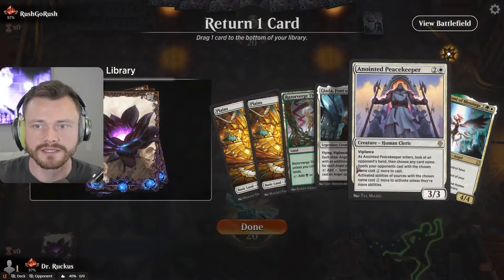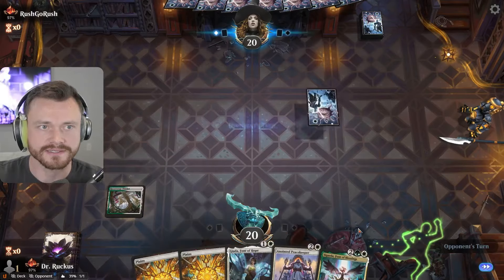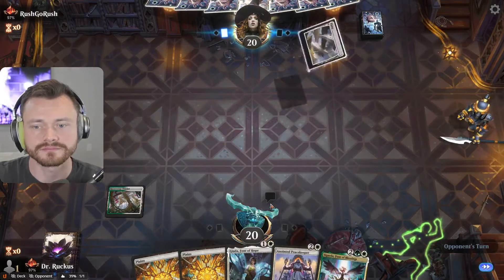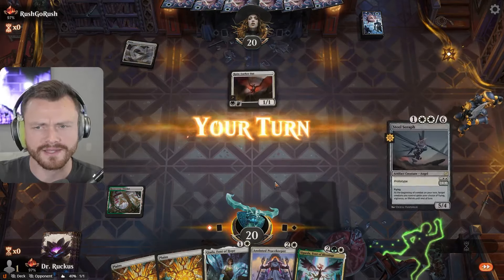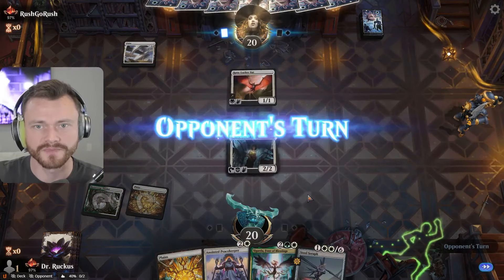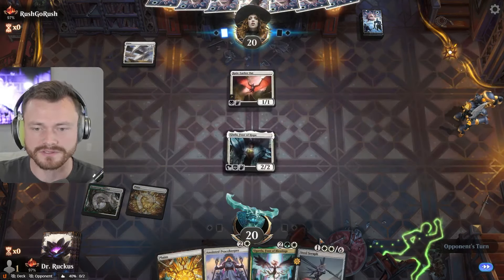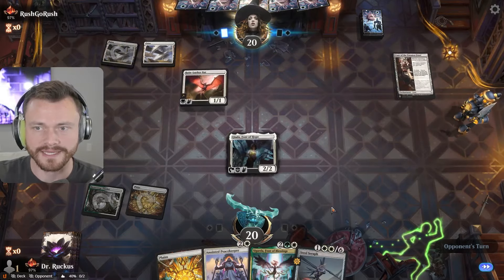Put back one of the Peacekeepers. Fast land — let's go. Mono White Life Gain — I think we can beat that. I guess they'll scale up pretty hard too. This'll be interesting. I don't think they'll have removal on two — nope, they're life gaining up.